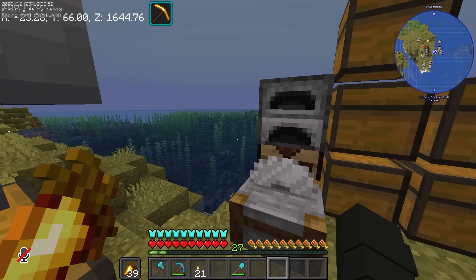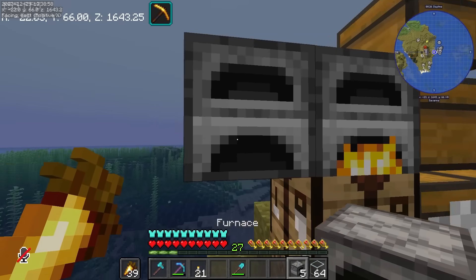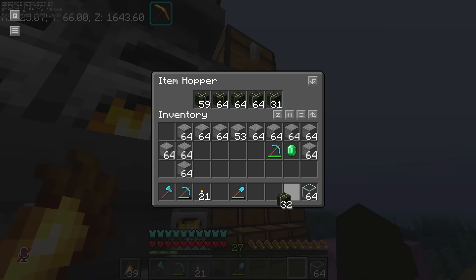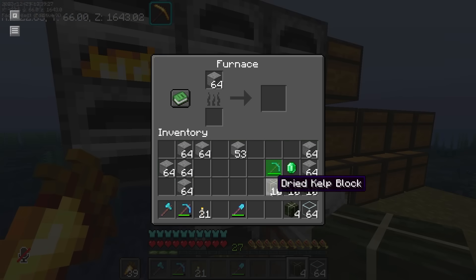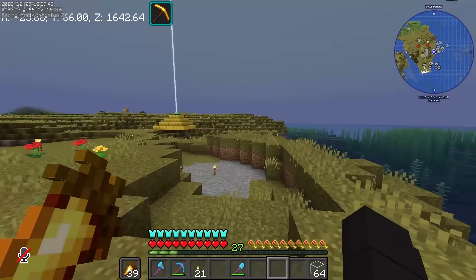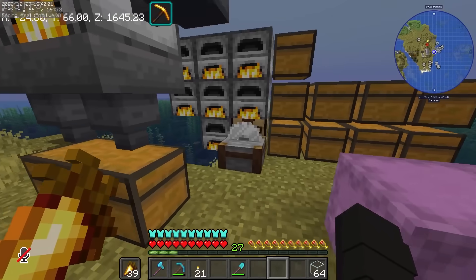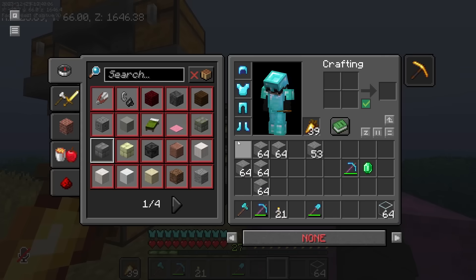Siguro ito is okay na - baka enough na to for slab. Kailangan pa pala natin to i-smelt. Buti lang may extra akong furnace dito. Smelt natin tong stone para sa smooth stone. It looks like ito pa lang ang smooth stone na nagagather natin - kailangan natin ng 3 double chest nito. Matagal tong proseso. Magpa-play na lang tayo ng waiting game - hintay na lang natin to mag-smelt.